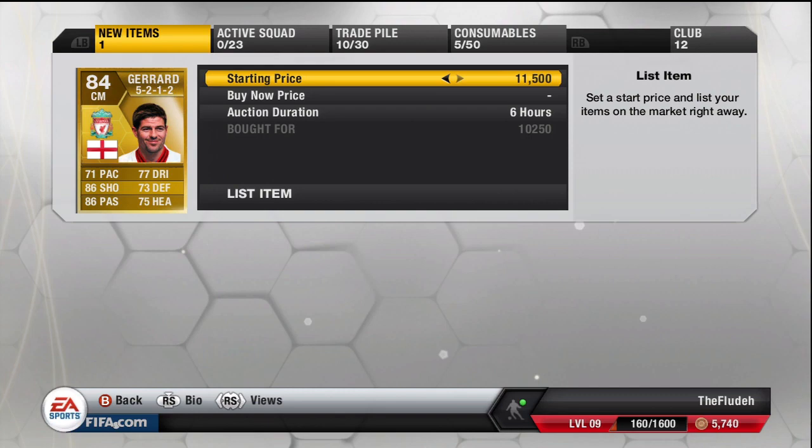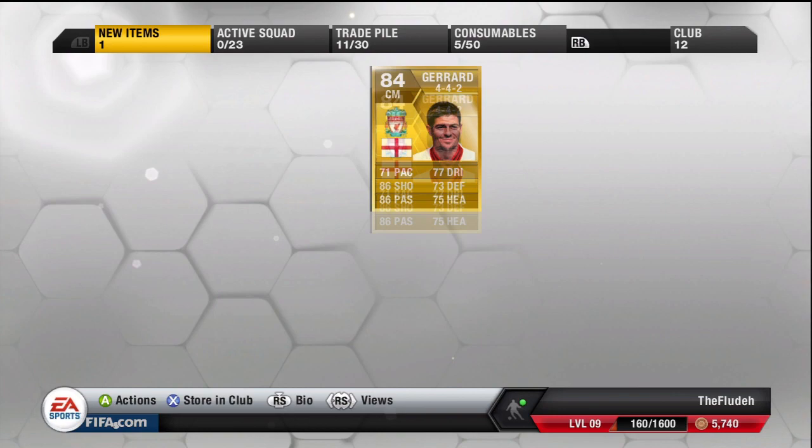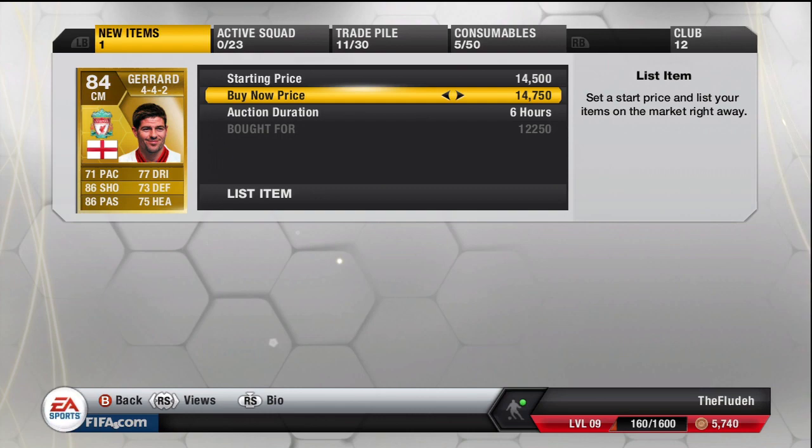Moving back to Stephen Gerrard, I bought him in the 5-2-1-2 formation for 10,250 coins. This is the cheapest Gerrard I've got for this episode, in a pretty bad formation in terms of selling, so that's why I got him so cheap. I list him up for 13,500 coins. The final Gerrard I bought was in the 4-4-2 formation for 12,250 coins, listed up for 14,750 coins.